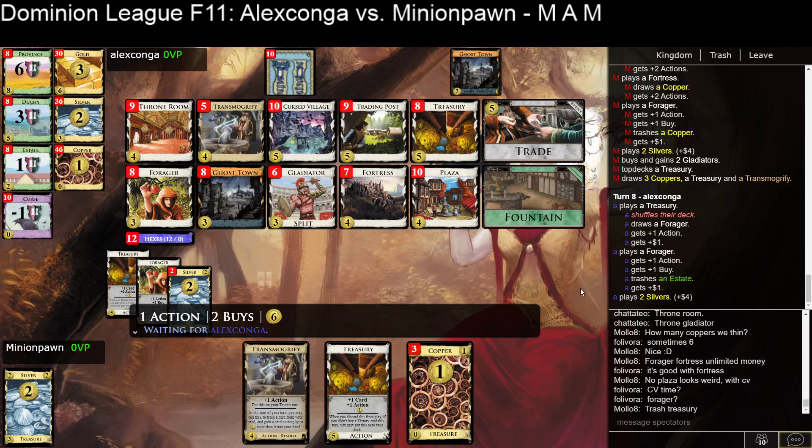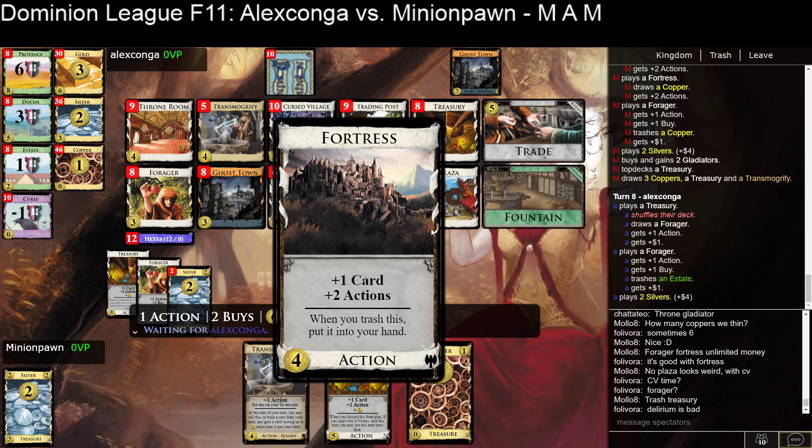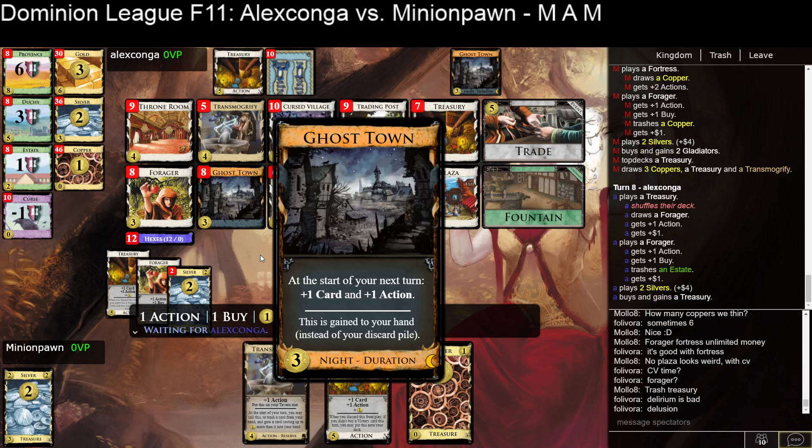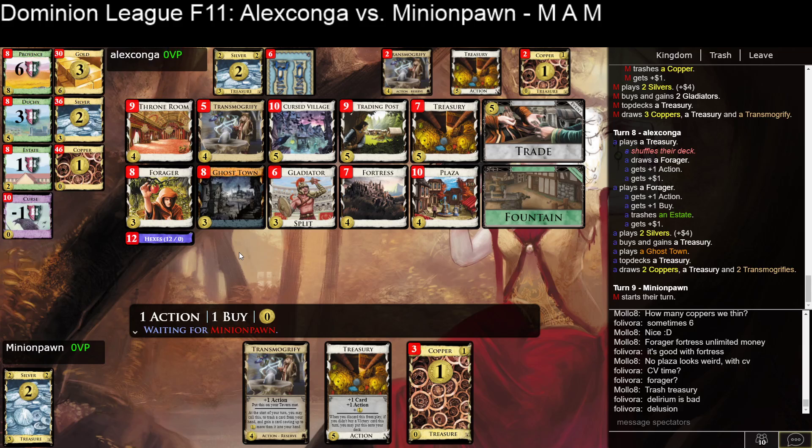I would totally trash a Treasury into a Cursed Village here. Really none of the Hexes are particularly bad — the Discard down to three is great, Gain a Curse is fine since you've got plenty of trashing, Gain a Copper is fine. War will go through and probably find a Fortress and draw it to their hand. Deluded means they can't buy Actions this turn — that's fair, you could only buy Ghost Town. So that's the one bad one.